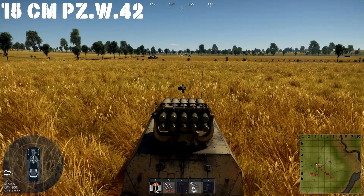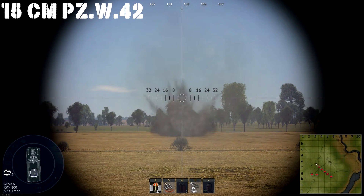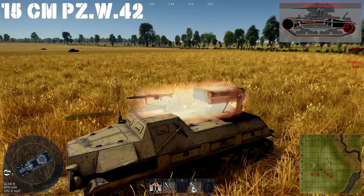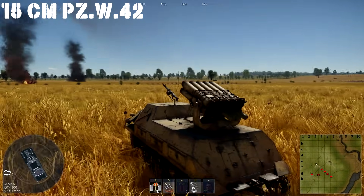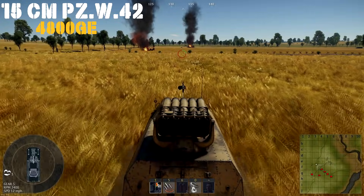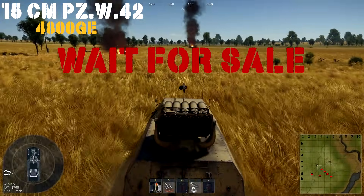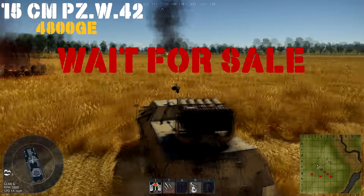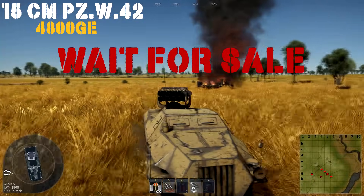Up next we have the Nebelwerfer — the 15cm Panzerwerfer 42 — which fires 10 rockets with a reload, so 20 total, and has an MG-42 mounted on top, all packaged onto a half-track frame. If you want to blow things up — though you can't fire at close range without hurting yourself — and you have no armor so anything with a .50-cal or a coax is just going to chew through you. It can kill tanks at its battle rating, but for 4,800 Golden Eagles, I'd tell you to buy it on sale. This is not something you use every day to grind your tech tree — it's a sale vehicle and a meme vehicle. It's very good as a second or third spawn in your lineup, because by that point a lot of the enemy team are using smaller and lightly armed stuff if they've lost their heavy tanks, and this thing will murder a lot of stuff with those rockets as an ambush predator.